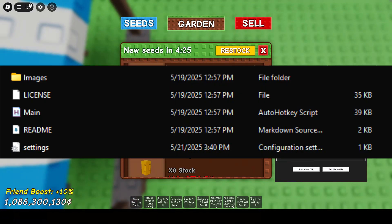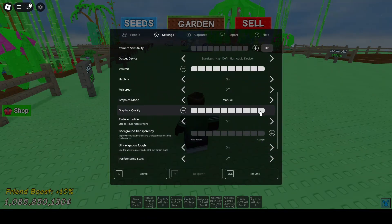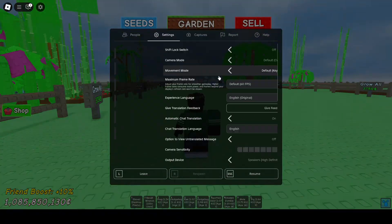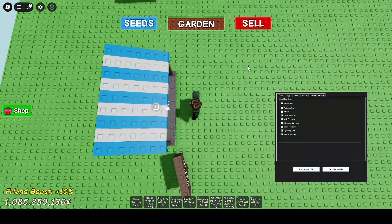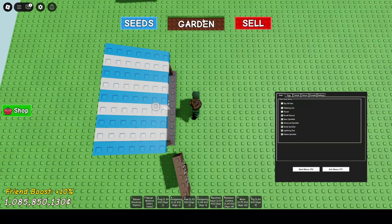Now let's download the macro itself — link in the description. Then open the main file. Now go back to Roblox and make sure you have at least 100 million sheckels before starting the macro. Please follow all these steps to ensure everything works properly. Click the seeds button, then align your camera to the grid — as you can see, the garden button is aligned parallel to the ground studs.